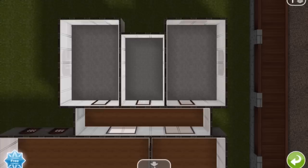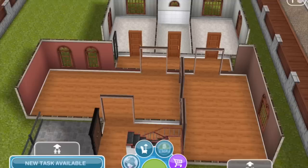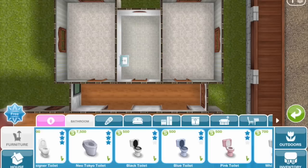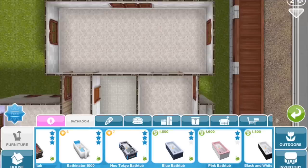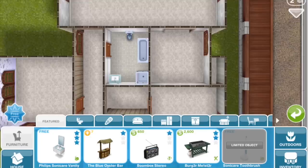That middle room is the bathroom for the two bedrooms below. We can put in fixtures — going for the free Philips Sonicare vanity because it's free. And this is the master bathroom.